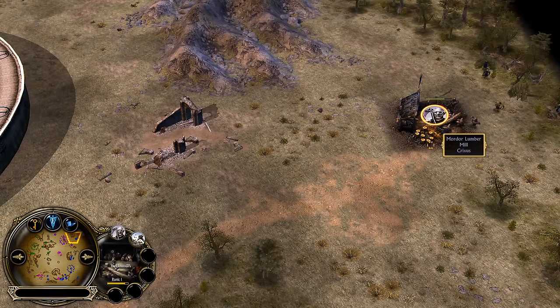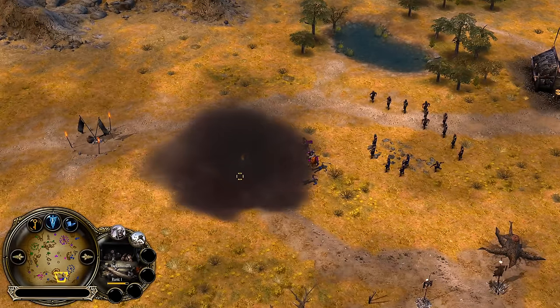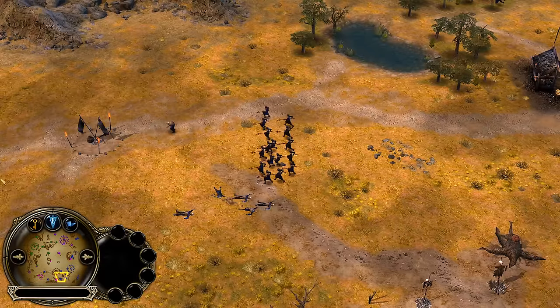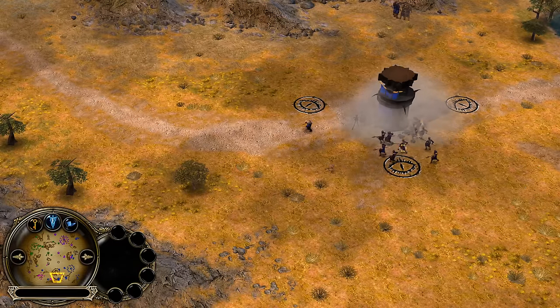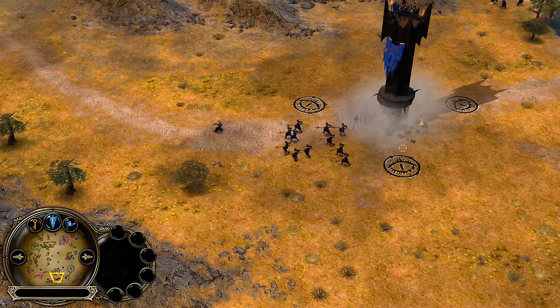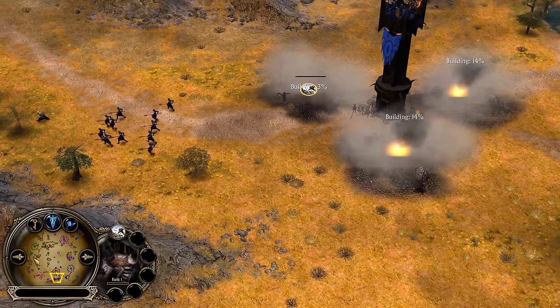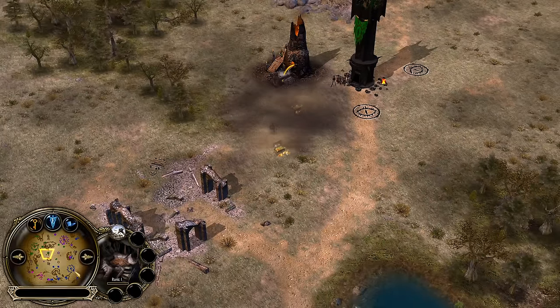Mordor is the true carry in this matchup — the Mordor which is wealthier will have a much bigger impact on the game. Rohan is going to take the money from the creep, but the outpost will now be captured by the Mordor player Krixus. He's going to place the Haradrims on top for the self-defense of the outpost and build 2 Furnaces in the Orc Pit. That's the first outpost captured from Krixus.